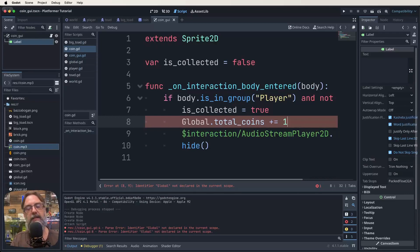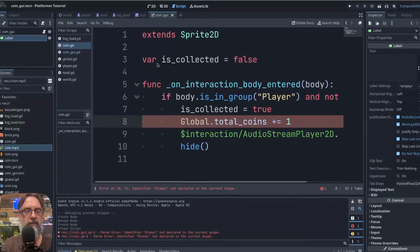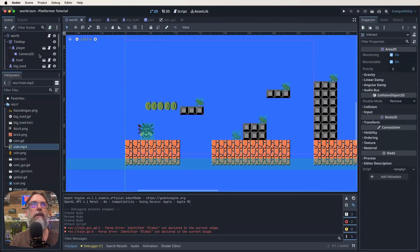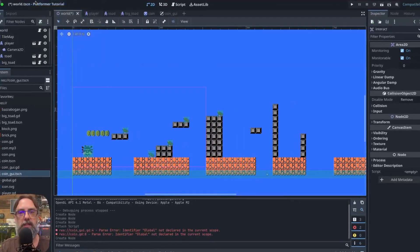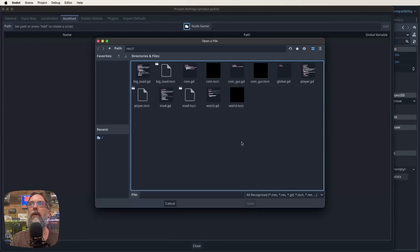Now we need to add our global script as an AutoLoaded script. First, make sure you've saved coin_gui — we actually need to put that in our world. Click back to your world scene, click on 2D so you can see what's going on, and drag the coin_gui.tscn scene into your world from the file explorer. Then go Project > Project Settings > AutoLoad tab. Click the folder icon, find global.gd, click it, click Open, then click Add and Close.